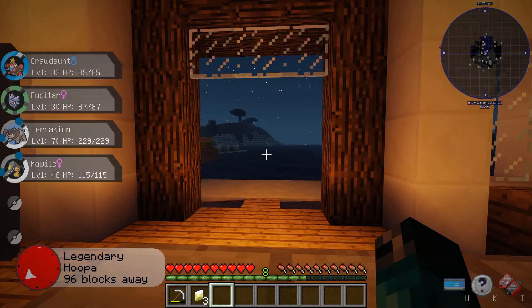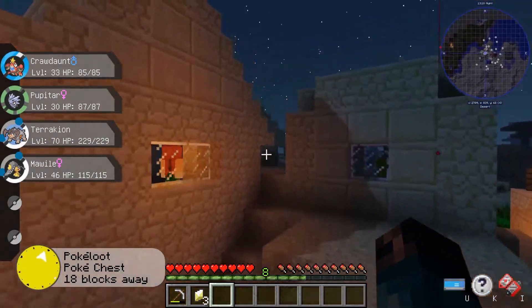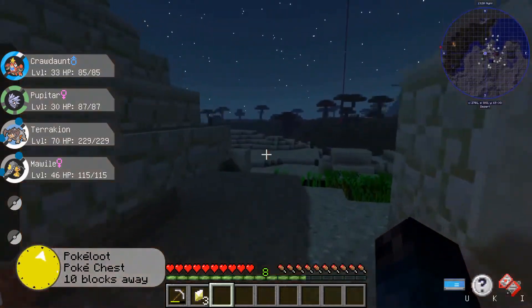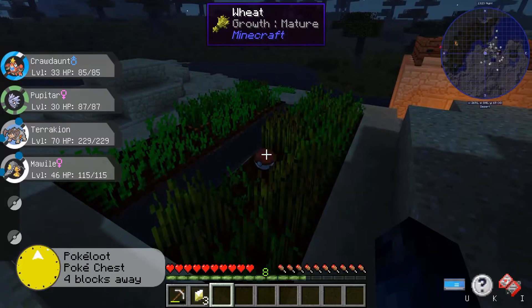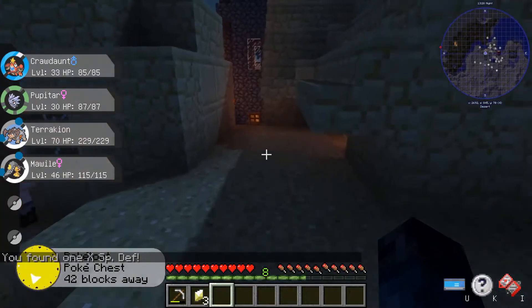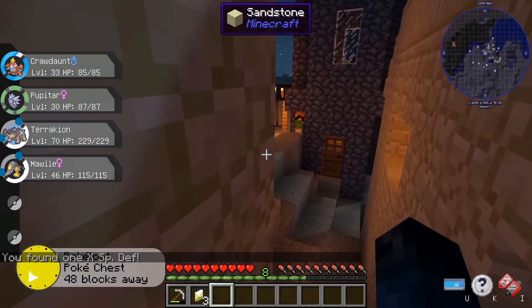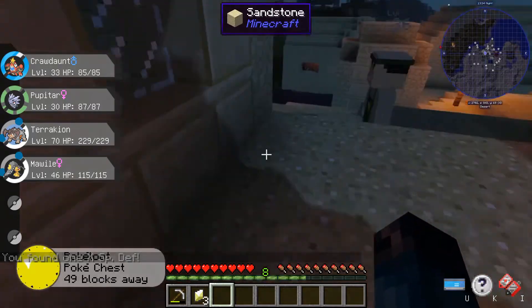What did the Soul Battery do again? The Soul Battery, I think it's up to your Special Attack or Speed if you're buying a weapon. What does a Power Herb do again? Power Herb is good — it shortens the charge. Like, Solar Beam won't take a charge turn. It only does it once per fight, but it might get consumed.